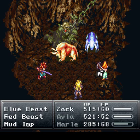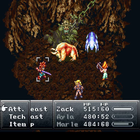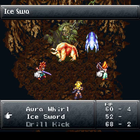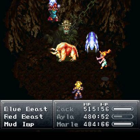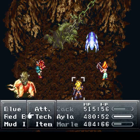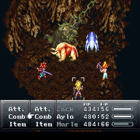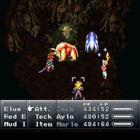Ayla pretty much just does mid-taunts to everyone who needs them, since Kiss only restores a small amount of HP anyway. As for HP, let me check my notes: the Mud Imp only has 1200 HP but has really good defense, and both beasts have 5000 HP. One more Ice Sword on the Red Beast will take it out. The Mud Imp heals them for 150 HP per turn, but that's no big deal since we're dealing 1800+ damage anyway.